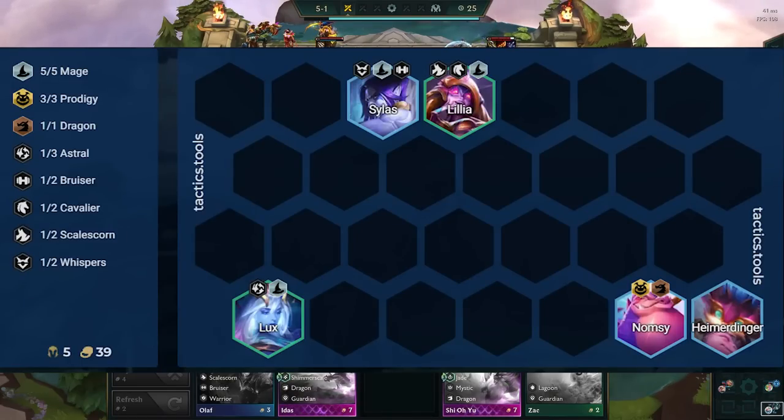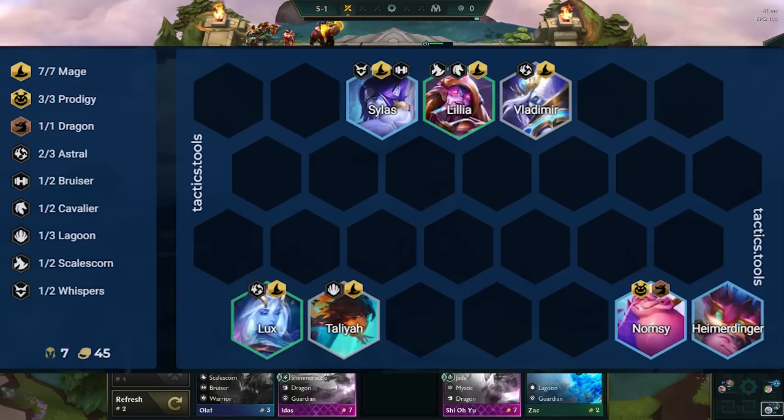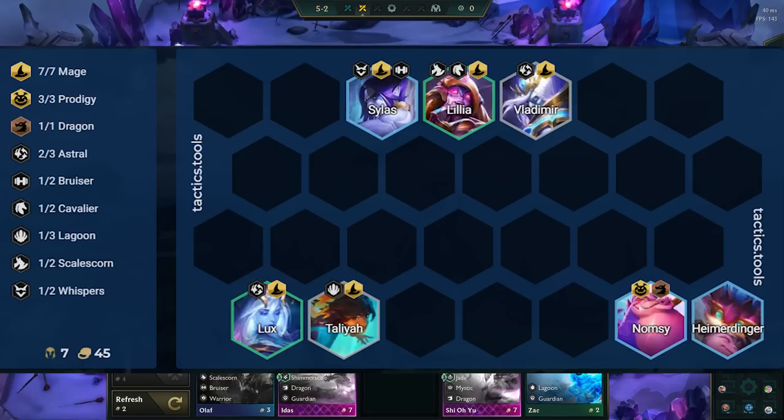Here are the 4 core units for the level 7 comp. Namsi is our carry, and counts as 2 slots as she is a dragon. Silas and Lilia are in there to be tanks and mages. Lux can be replaced by anything, but you want to have at least 5 mages in, and she is generally the best as she can snipe backliners in some cases. The other 2 units you add in depends on your augments and what you hit, but a standard level 7 version adds in 2 more mages to get even more damage into our Namsi.